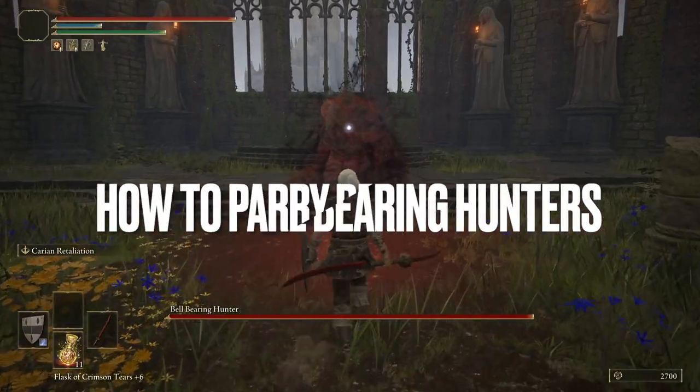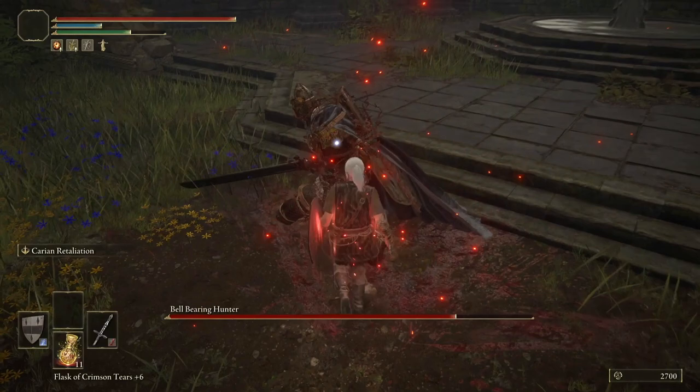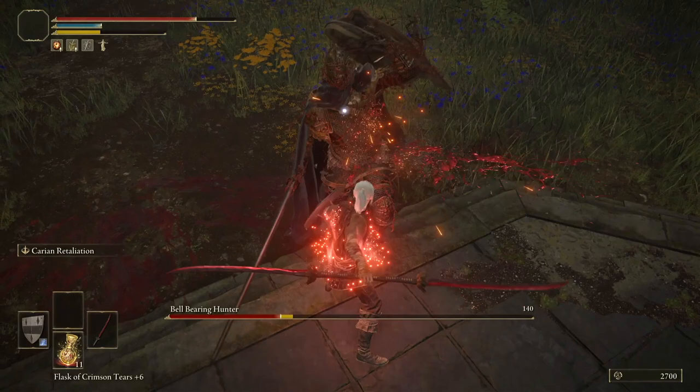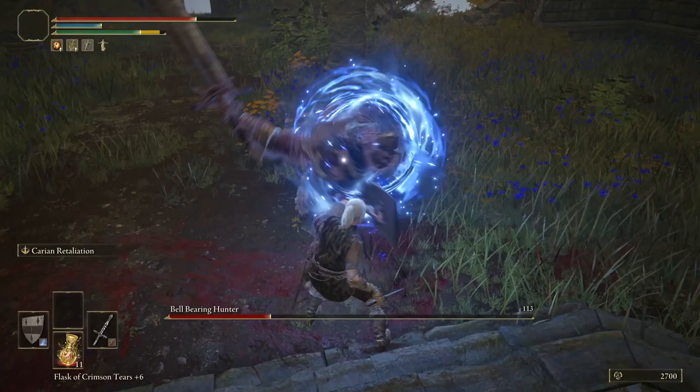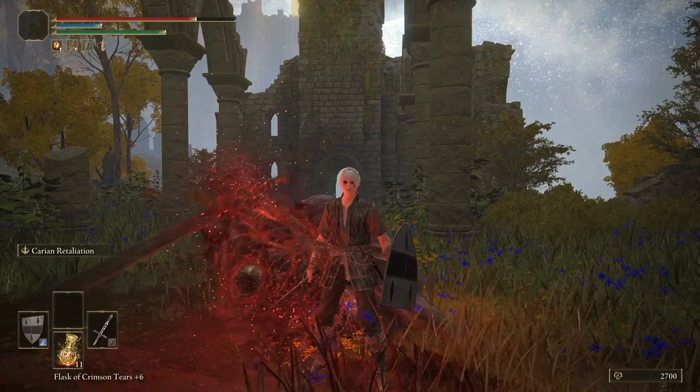Hey guys, Thingfishy here with part 5 of my in-depth parry tutorial series — the series that digs a little deeper into parrying notable enemies and bosses, for those of you for which the blanket advice of trying to parry the enemy's hand maybe isn't quite working yet. Today we are looking at the bell-bearing hunter. I will be coming back to this enemy in a later episode as there is a boss version and some harder hitting versions to deal with, but today I'm going to break down this fight for anyone struggling with the Limgrave or Leornia versions of this enemy.